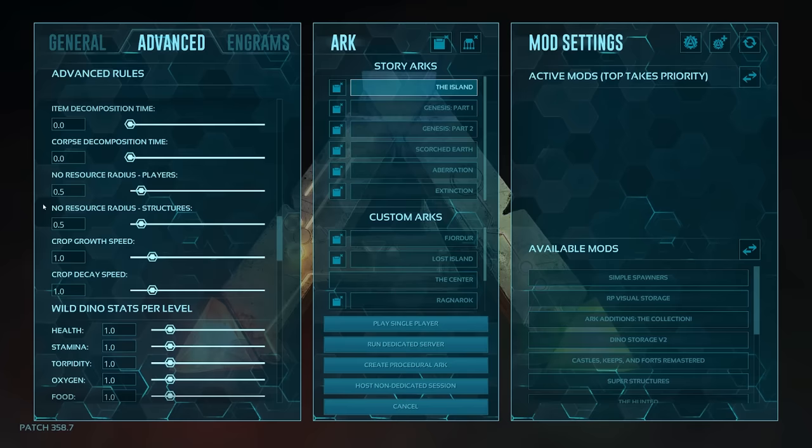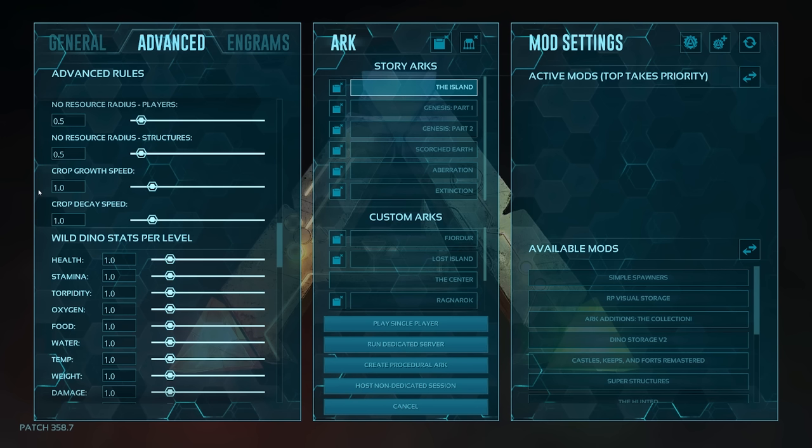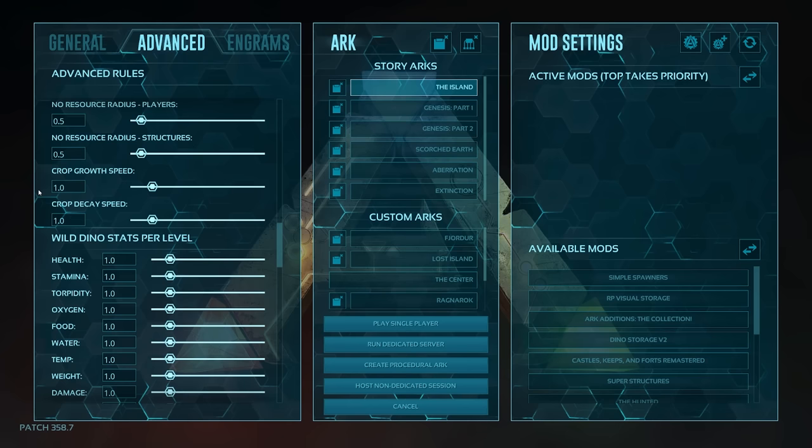The no-respawn radius I do alter, because on single player it can take a long time for certain things to respawn. I lower the radius so that if you or a dino pass by an area it will respawn a bit quicker — it gets infuriating otherwise. It also kind of fixes the issue you see on regular servers where someone builds near an area and nothing will respawn around it.